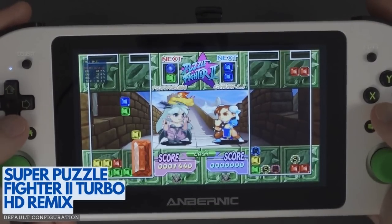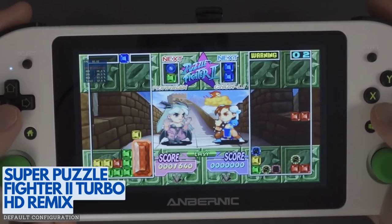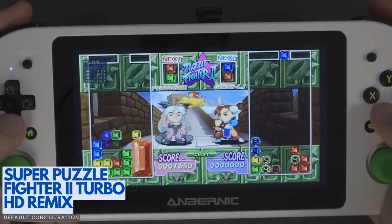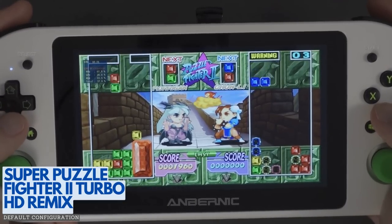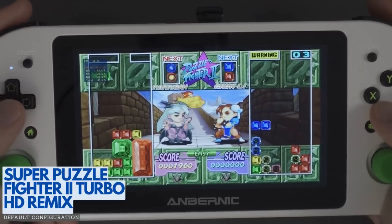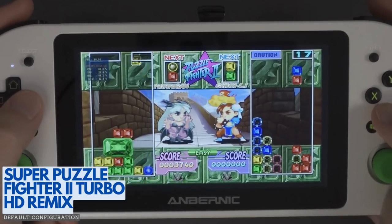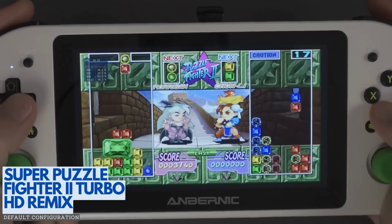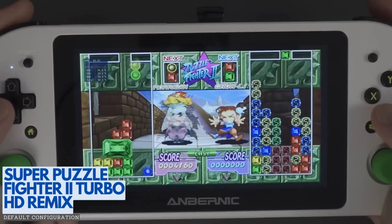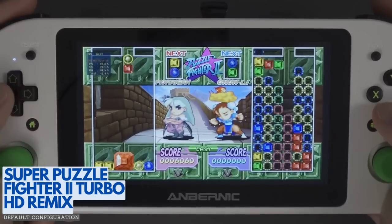Another updated Capcom classic from Backbone Entertainment, Super Puzzle Fighter 2 Turbo HD Remix, is such a random game premise, and yet it works so well. Most of my experience with this game was on Sega Saturn, and I absolutely adore the game over there. This one is a nicely done HD update with redrawn backgrounds and characters, and remains faithful to the original. At the time it had online multiplayer as well. This one is backwards compatible on the Xbox Series console, but I believe it hasn't been re-released beyond PlayStation 3 and Xbox 360. Puzzle Fighter worked great with my default configuration and required no additional tweaks.